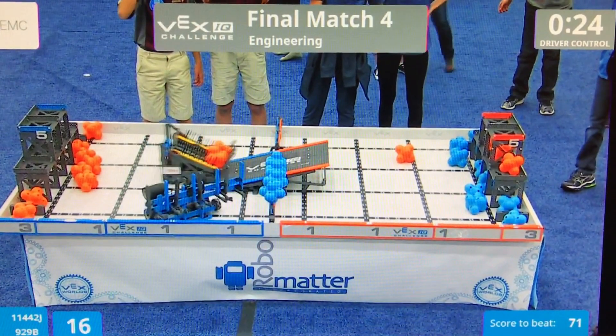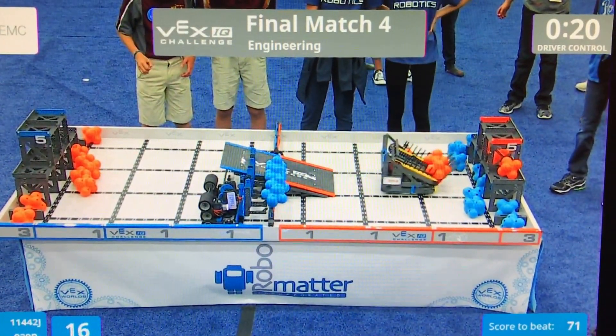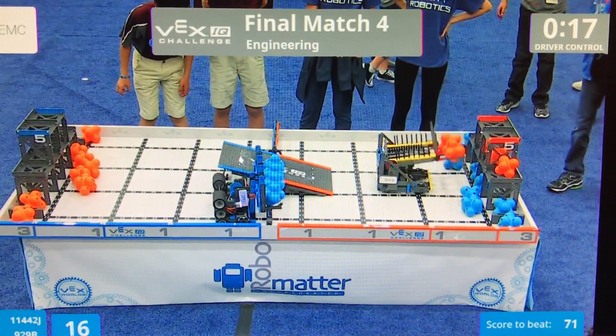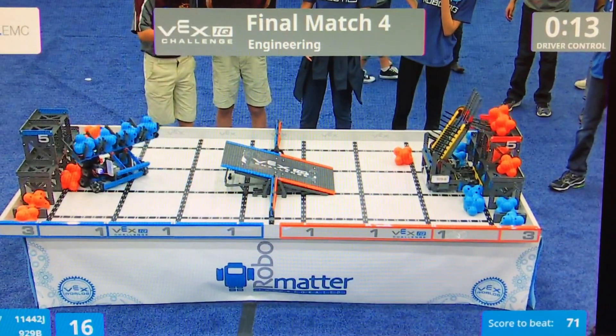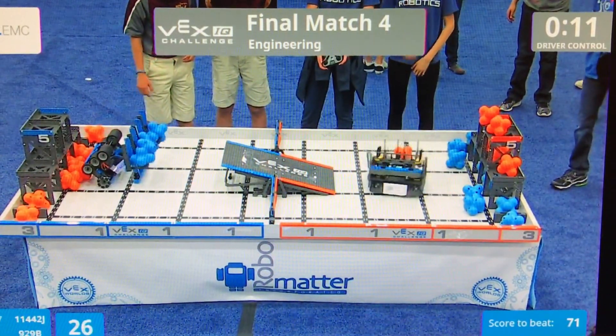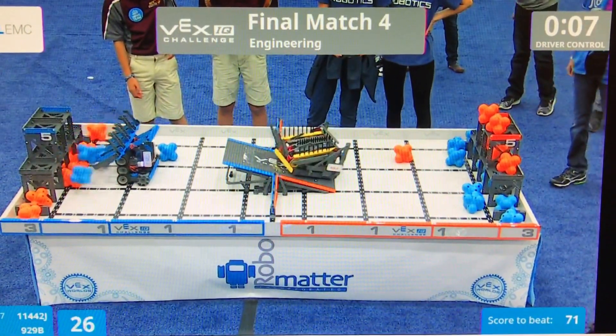929B looks like they're crossing over to the orange side of the field. We have 1144 2J lined up at the fence — they've got four blue hex balls in their possession. They're moving into scoring position. 929B has also put two hex balls up in the high zone.